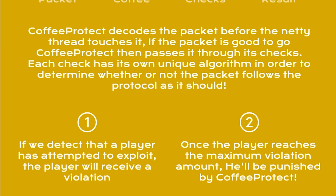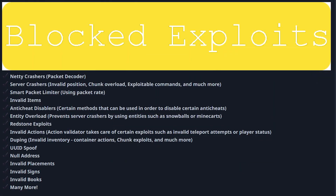When a player attempts to exploit, they will get a violation. When a player reaches the maximum amount of violations, they will be punished by Coffee Protect. Here we have a list of exploits that will be blocked — anywhere from server crashers to UUID spoofs, invalid bugs, invalid signs, invalid placements. A lot of exploits that could occur inside of Minecraft, this plugin will fix.